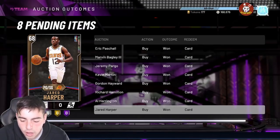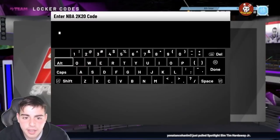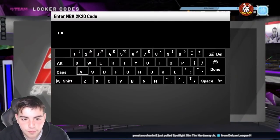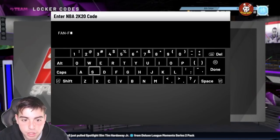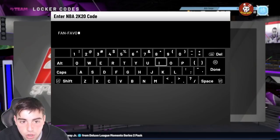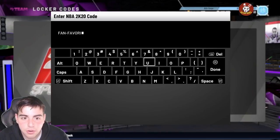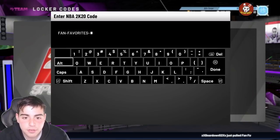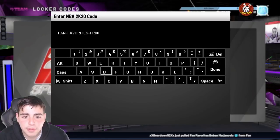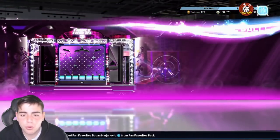This video is obviously for the locker codes, so let's get into it. If you guys don't know, there are free Galaxy Opals on TTL boards as well. Let's go over this new locker code they just dropped — it's 'fan-favorites-friday' and this one is actually really fire. You have a really good chance of getting a good player from this one.